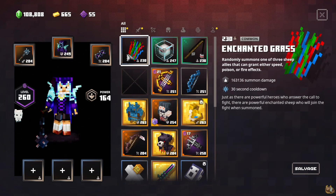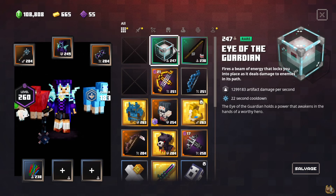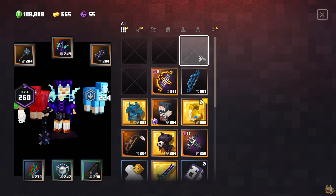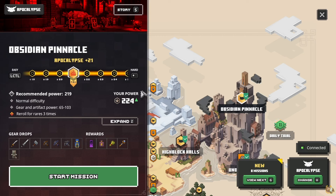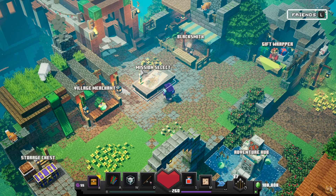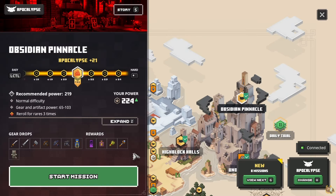And then for the artifacts, we have the enchanted grass. The eye of the guardian is a worse corrupt beacon, and I think everyone understands that this one's pretty trash. And then finally, the fishing rod is not very useful. So we're going to go into the obsidian pinnacle, and I'm just going to play at the power level it recommends me to. I think I could maybe do apocalypse 25, but I don't want to spend the time. So apocalypse plus 21 it is.